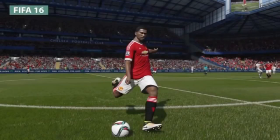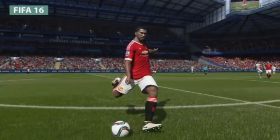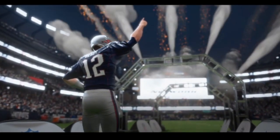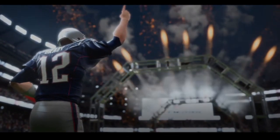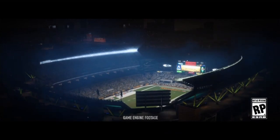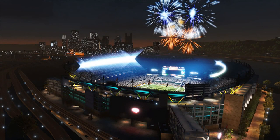We previously already knew that Madden 18 was powered by the Frostbite engine, the same engine used for FIFA 17 last year. If you watched our Madden 18 trailer breakdown, you can see the power of the Frostbite engine and the improved graphics, lighting and smoke effects. Frostbite will also allow for the exteriors of stadiums to be shown when zoomed out, as you can see in the screenshot of Heinz Field, along with realistic weather elements.